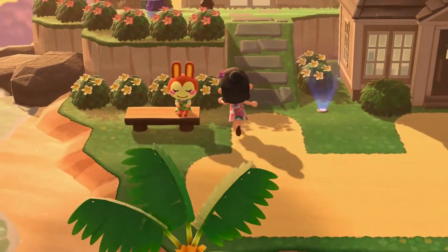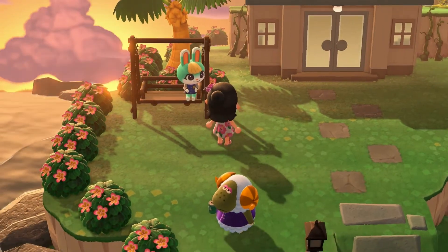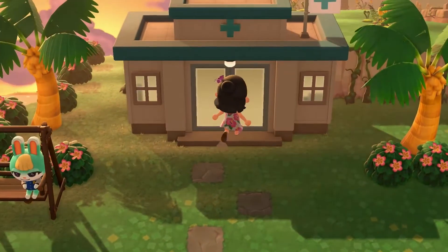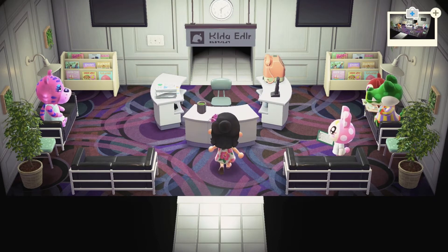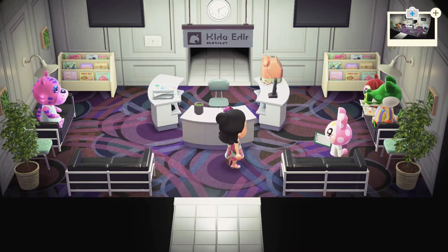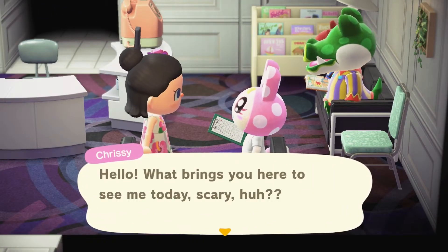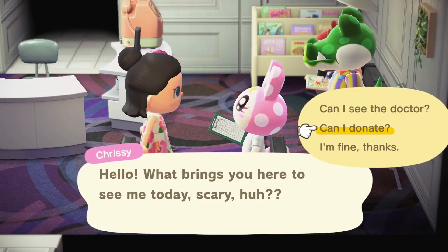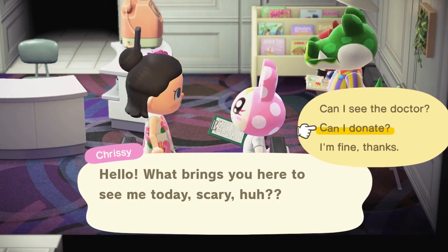Now we're gonna visit the hospital — this is adorable. We got a little crowd today. I don't really talk to the villagers in here because they don't really have any real dialogue. You can either see the doctor or donate or both. I've already donated today because I'm building that patient wing, so I'm not gonna donate again — however we are gonna see the doctor.